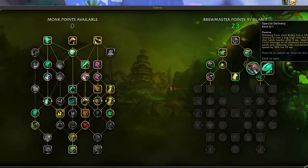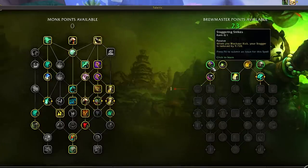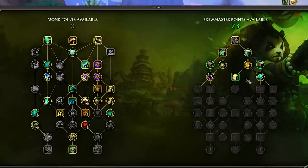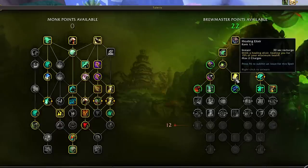Special Delivery can make the rotation feel more natural and simplistic for players who aren't fans of button bloat. Also worth noting: Rushing Jade Wind was meta because of the potential from Resonant Fist procs, but now that it's been nerfed by 45%, you won't lose as much damage as you previously would by opting into Special Delivery. With one point left, spend it into Healing Elixir for an on-demand off-GCD heal, or a passive stagger reduction talent like Quicksip or Staggering Strikes.